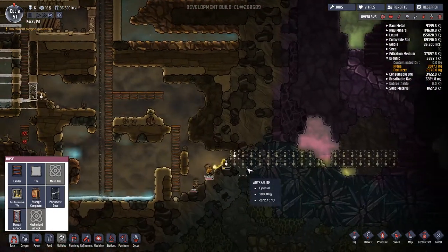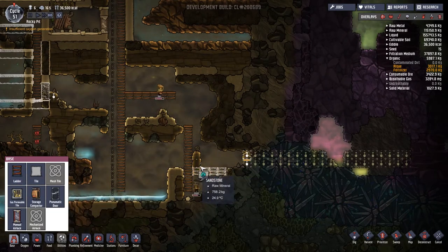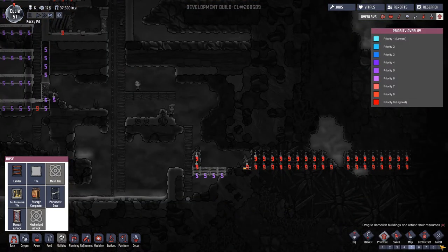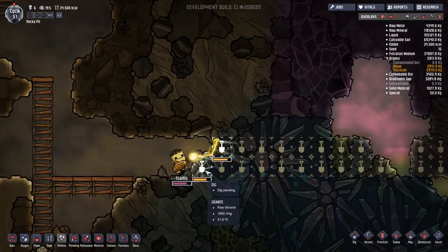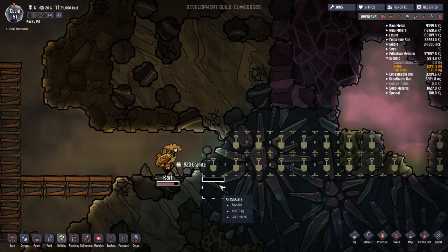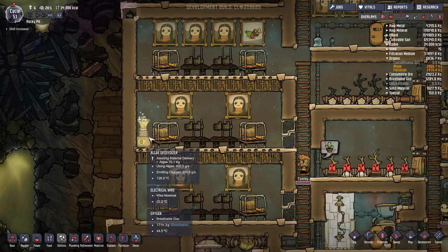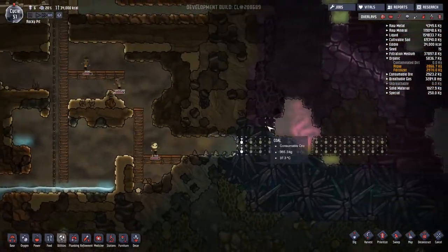Let's see what happens when they come through here. Maybe we could dig all this out and put a base of ladders here — I think it'd be pretty good. Still wish the number keys did priorities rather than pulling up menus that no one ever uses. Some of these materials take a lot longer to dig through, especially the granite — that's definitely the hardest stuff. Let's have a look at stress — Tommy could definitely do with a chill out. Lance driver and Carl are below 20 so they'll be fine.